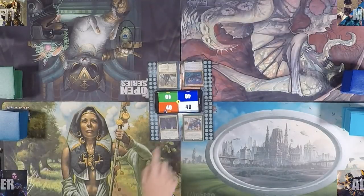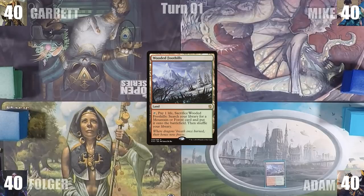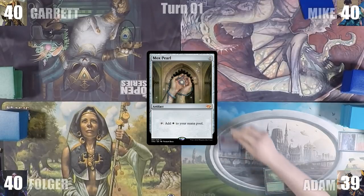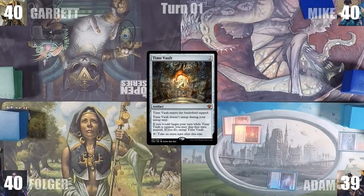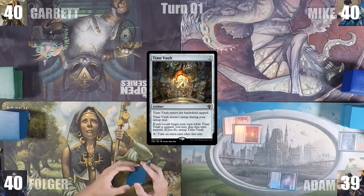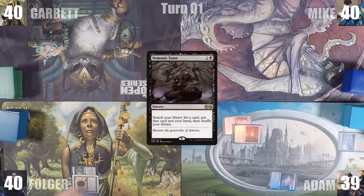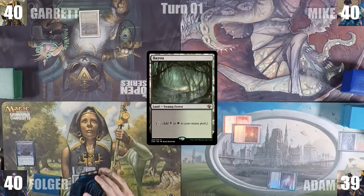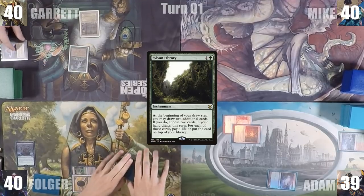Adam wins a Shahrazad Magic sub-game and gets to start us off. Adam plays a Wooded Foothills, cracks it for a Tropical Island, casts a Mox Pearl, and follows up with a Time Vault. Everyone suddenly worries if this game is going to be over in one turn, and Adam passes. Folger starts off by casting a Mox Jet, plays an Underground River, casts a Demonic Tutor, searches up a card, and gives the turn to Garrett. Garrett plays a Bayou, casts a Lotus Petal, cracks it to cast Sylvan Library, and shifts the turn to Mike.